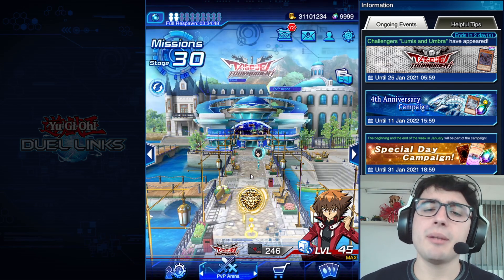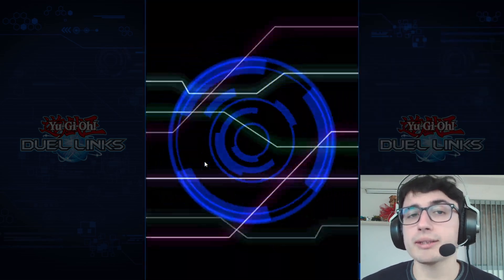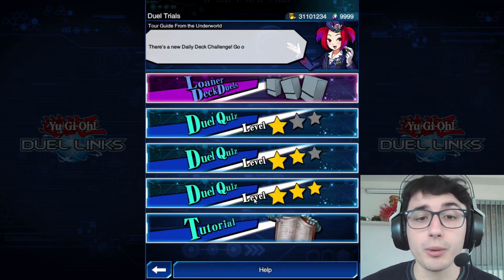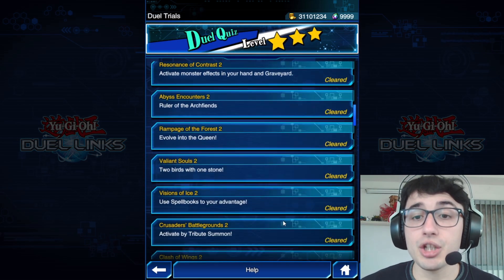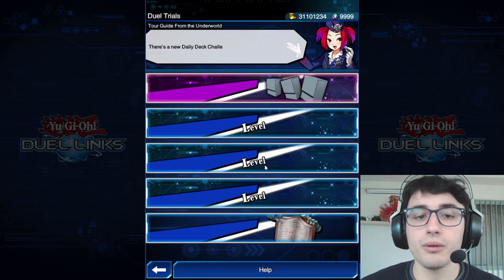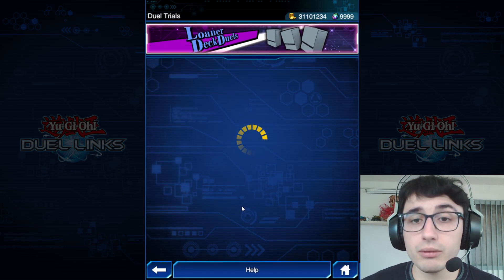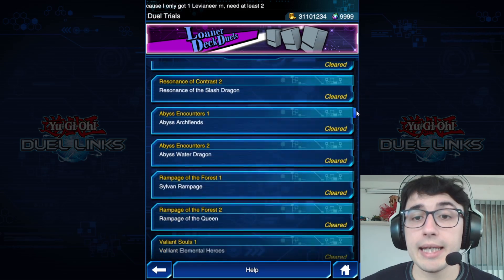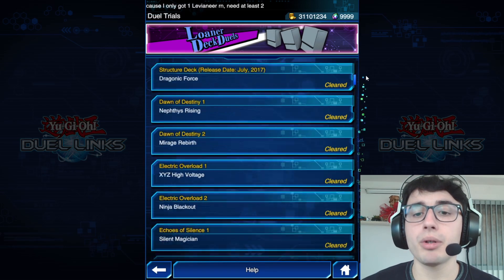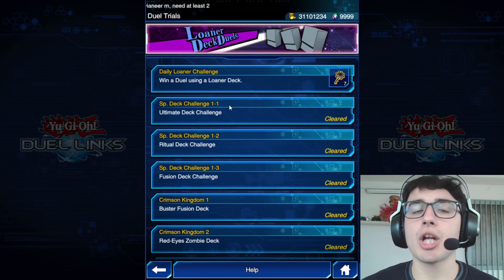Another basic tip: go to the duel trials and complete all the duel quizzes. You need to complete all of these across level 3, level 2, and level 1, including the Loner deck duels, to collect their gem rewards.